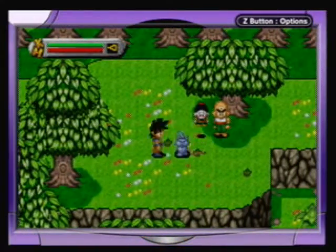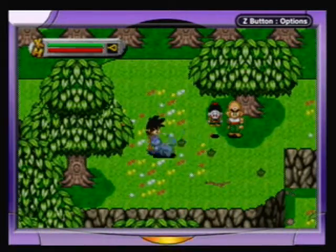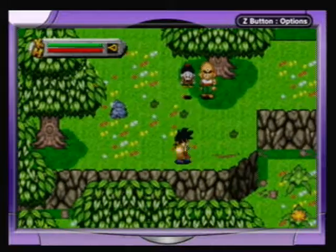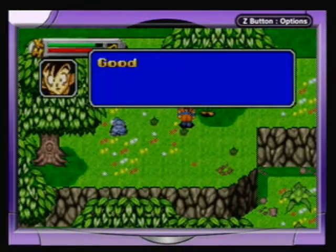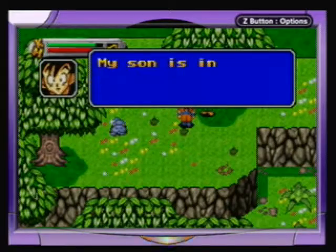Here we have Tian and Chaotzu. I killed a snake for a level up — awesomeness. 'There's Chaotzu — Hello Goku, good to see you. Are you okay? You look worried.' 'My son is in trouble, I'm searching for him right now.'